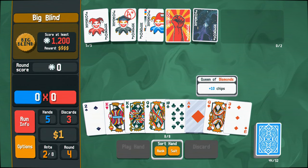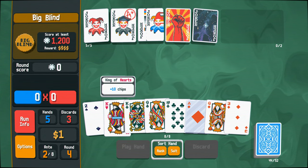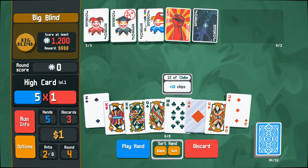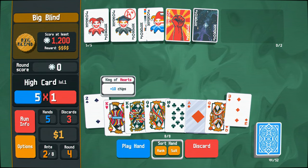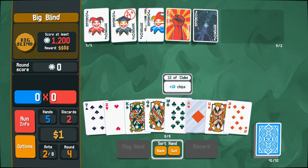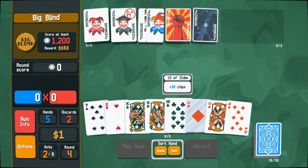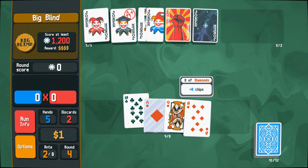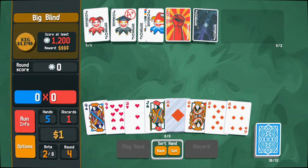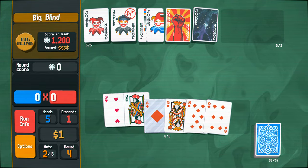Let's have a look at our suit here. We've got three of a kind there, and three of a kind there. But nothing really great here. This is kind of pants, to be honest. Let's go and discard. Discard these ones. We've got three again. This is pretty rough. Honestly, just discard all of those. Discards are definitely risky but seem to work out for me most of the time.